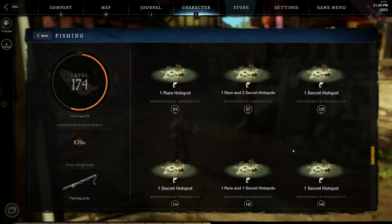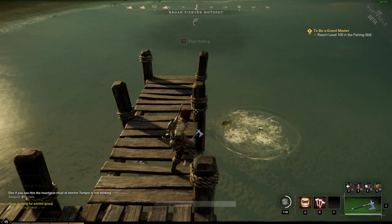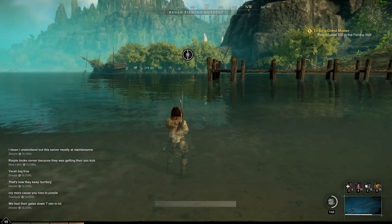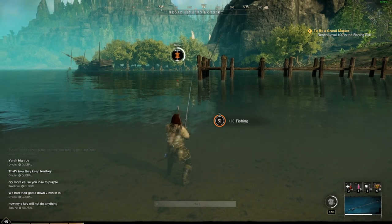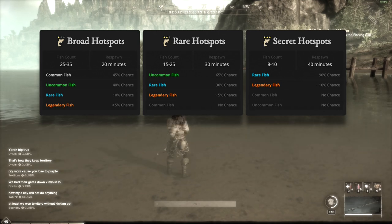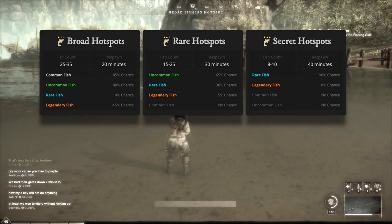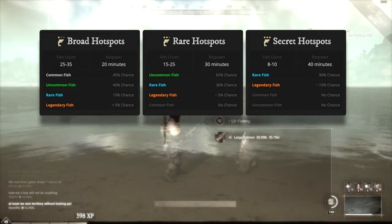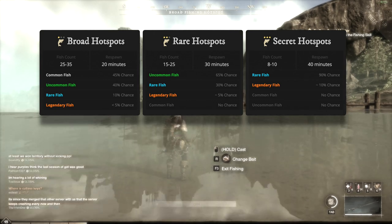At a hotspot you're looking for the hotspot pool — about three meters wide with fish jumping out of it. Make sure you land your line in the pool; you'll see a notification confirming it. The bite rate is accelerated in hotspot pools and with bait you'll get a bite almost instantly. Each tier has a different minimum loot quality: one-star gives more common fish, two-star gives mostly uncommon with lots of rare, and three-star secret hotspots give rare only. Secret hotspots also seemed to have about a 5–10% boost to catching legendary fish.